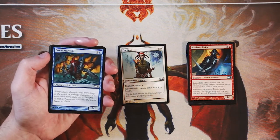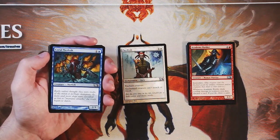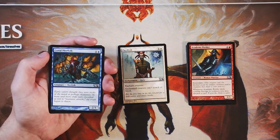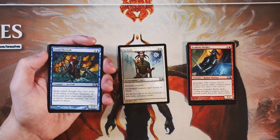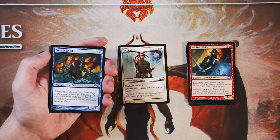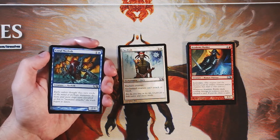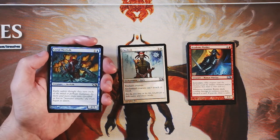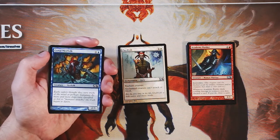Coral Merfolk is a 2/1 vanilla creature for one and a blue. This does not pass the 2/2 bear test, which is worth noting. I find this card to be very bad. It is a 2/1 for two, so you're getting the power, and if you were really in a pinch and you just needed a couple two-drops I guess you could play this, but it's very bad. Definitely avoid playing cards like this in any scenario, really.